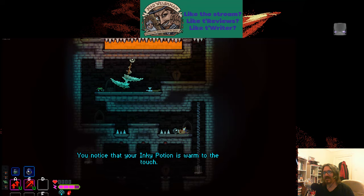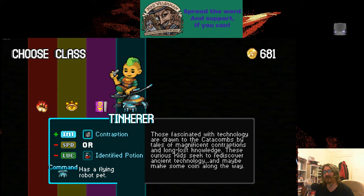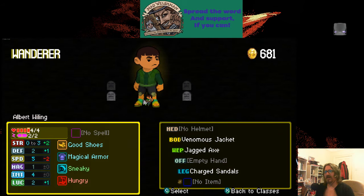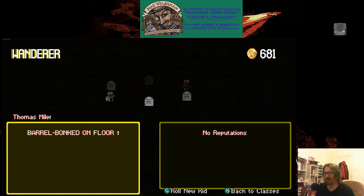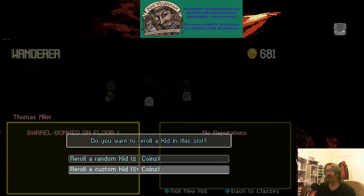Should've run. As you can see, the trap event is very nasty. I'm gonna go with one more, and I'm gonna show roll new kid. So, you earn coins from reputations like 'relatively innocent' — you died early — or 'glutton' — you ate a lot.